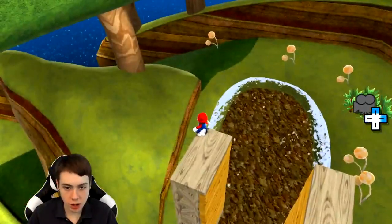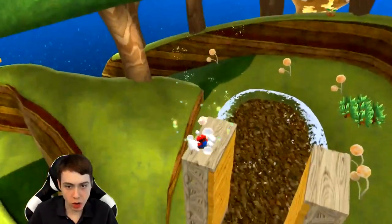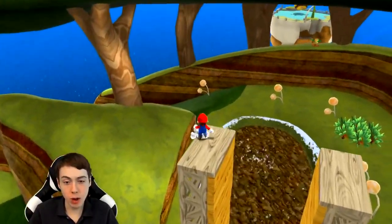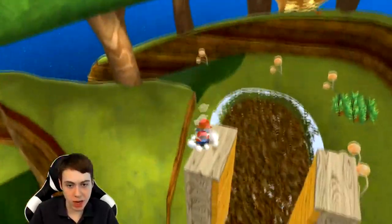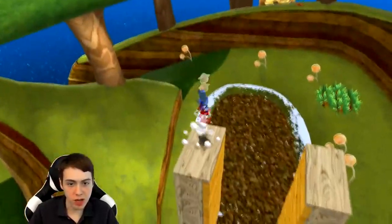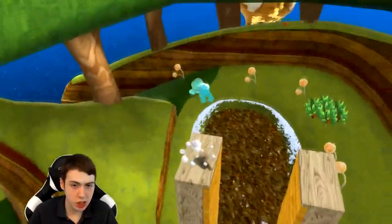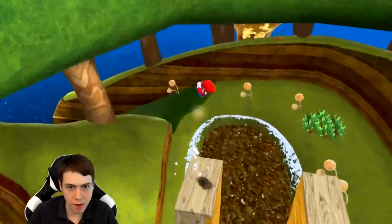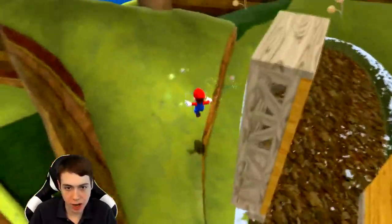This is where you want to start. You want to do a backflip with Mario, shake the controller, and if you get it perfectly you'll eventually be able to do a wall jump off this tree right here — see the side of this tree? It's a little bit easier with Luigi because he jumps higher, but it's definitely doable with Mario. It's very, very hard to get this jump to actually wall jump off the tree, so it might take a little bit.